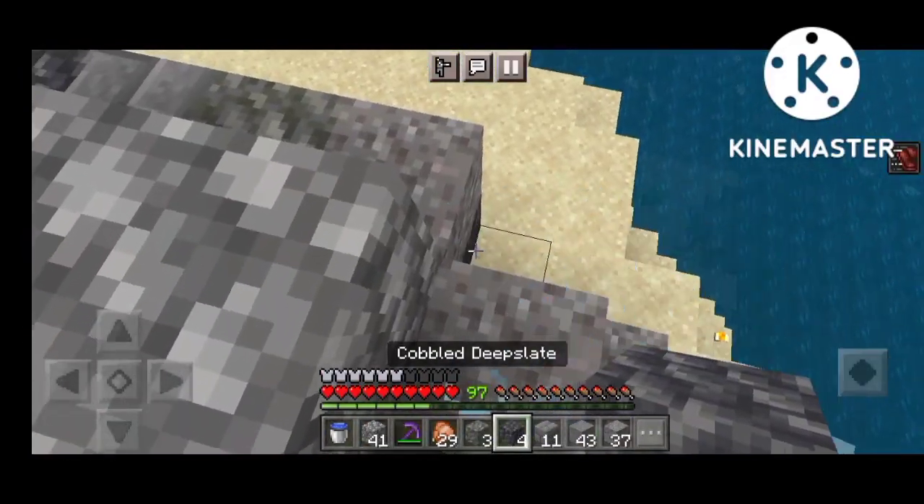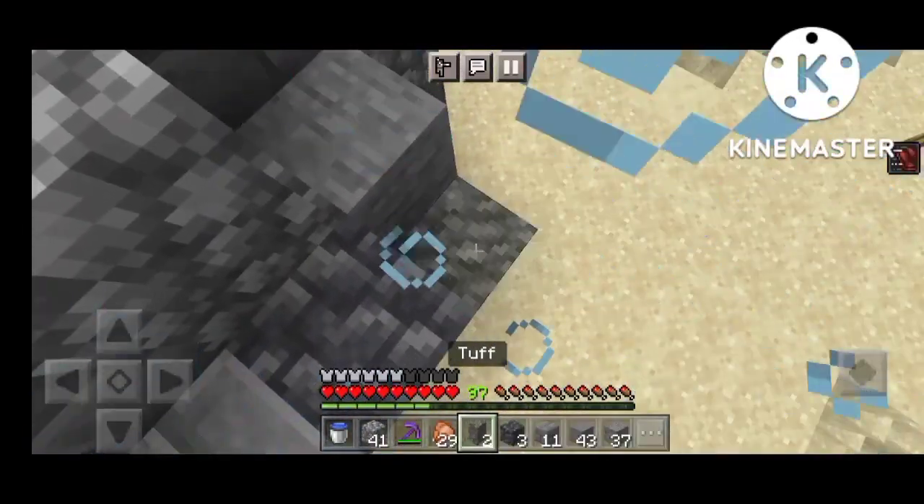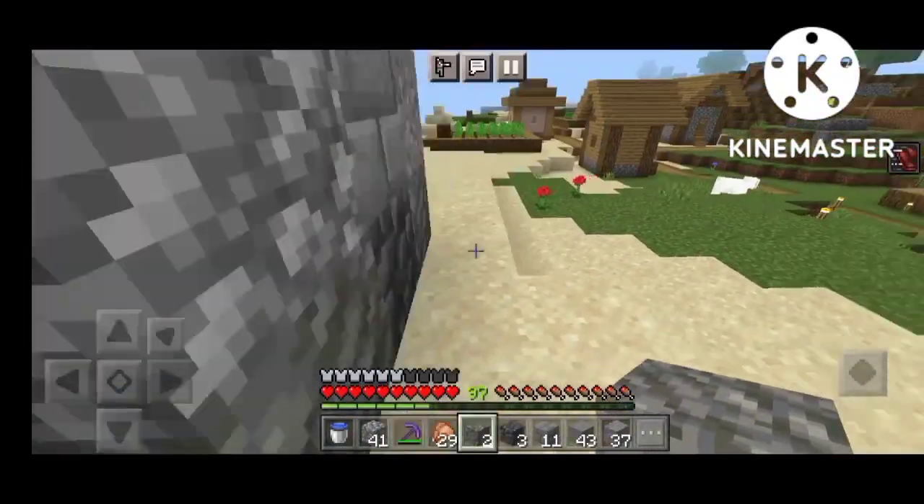Okay guys, so we are just putting blocks on the edges here so that it looks beautiful. This is natural landscaping.